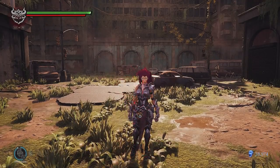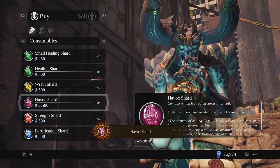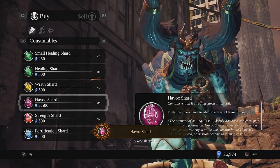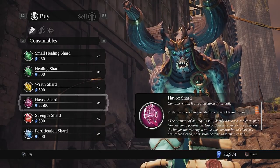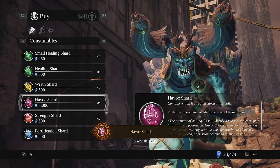You can also use a Havoc shard, but these are limited. You can buy them, however they increase in soul cost every time you purchase one. I don't recommend buying them because you will need those souls to get the Soul Reaper trophy or achievement — but I'll get back to that later.